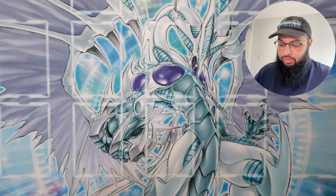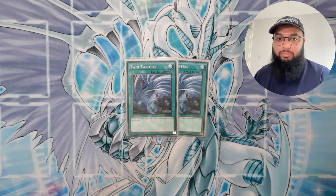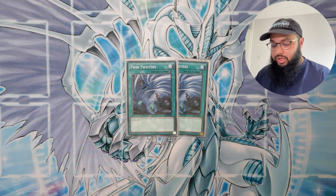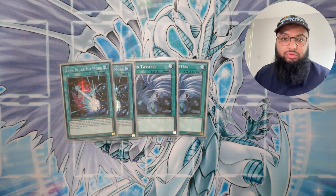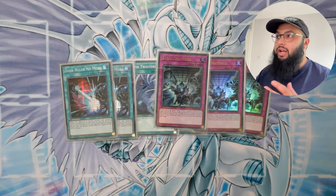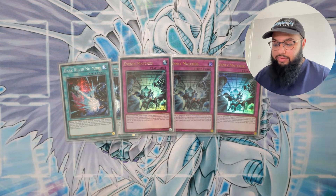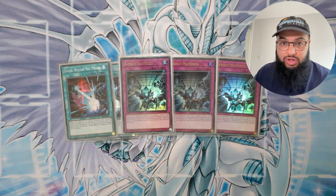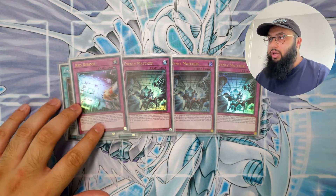Now let's go through the side deck. Starting with Twin Twisters — we're really scared of Anti-Spell Fragrance, floodgates, There Can Be Only One, Skill Drain, Zombie World, so having Twin Twisters there is really good to get those problematic cards out of the way. Running two Dark Ruler No More — I'm running two Droplets in the main, so I wanted four monster negations total. It's also an amazing Crossout target. Running three Evenly Matched — it's an amazing board clear going second, and it also acts like a Twin Twister at the same time, which I really enjoy.